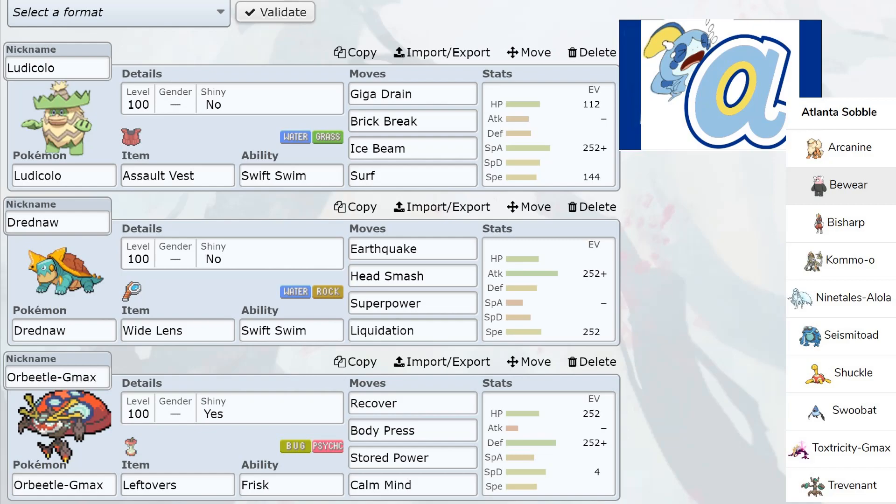We go into my Dreadnought - I was a little more paranoid about missing so I put Wide Lens on for that Head Smash, because it will kill Ninetales through the Veil. Head Smash does so much damage - 150 base power, that's basically a G-Max move. We've been running the same set: max speed, max attack, Adamant, just switching up moves for whatever I need. This week I actually switched it to a Choice Band.